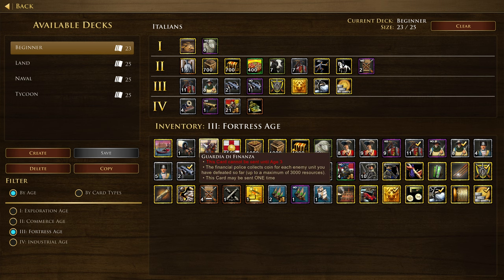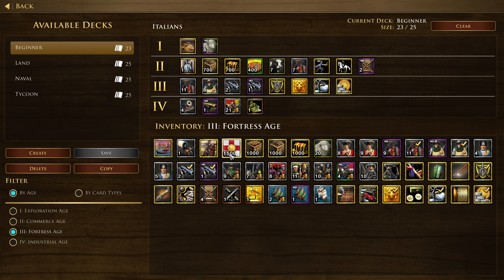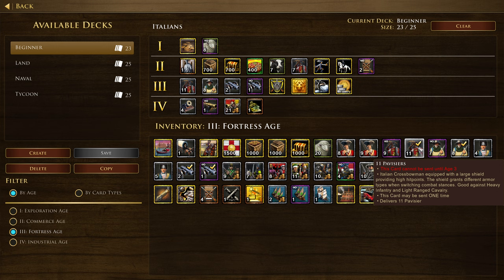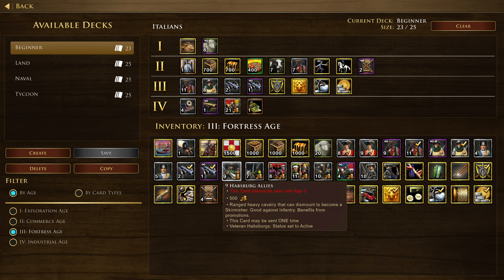Covered Wagon. Guardia de Finanza — this financial police collects coin for each enemy unit you have defeated so far, up to a maximum of 3,000 resources. I don't know exactly how much coin it gets per unit, so it's hard to say how valuable that is. The Genoese Financers deposit 1,500 coin into your Lombards, which grants you food and wood over time — so that pays off in the long run versus sending 1,000 resources right now. Some Sheep, Musketeers, Pavisiers, Halberdiers, Grenadiers. Nine Habsburg Allies — ranged heavy cavalry that can dismount to become a skirmisher, which is very interesting.